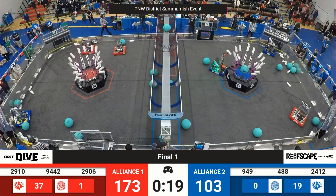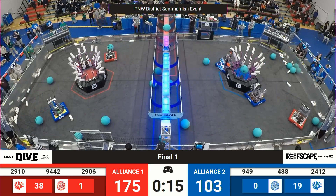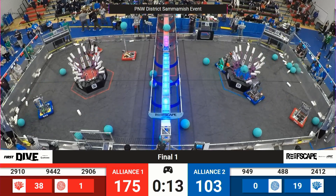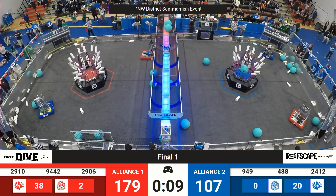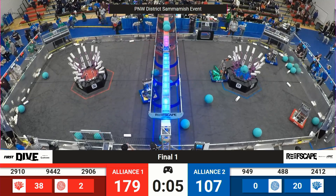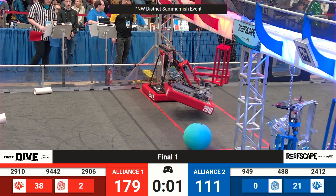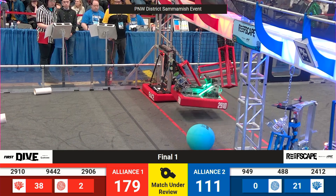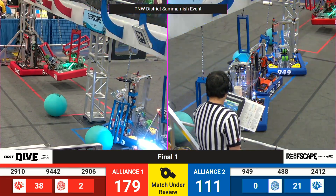Red pulling ahead with a score of 70 points to blue's 103. Alliance 1 keeping the lead. Jack in the Box continuing to grab a piece of algae and then jumping straight up into the air on that deep cage, followed by their partners — potentially Miso Mechanics — with all three blue robots making it back to the barge zone in lickety-split.